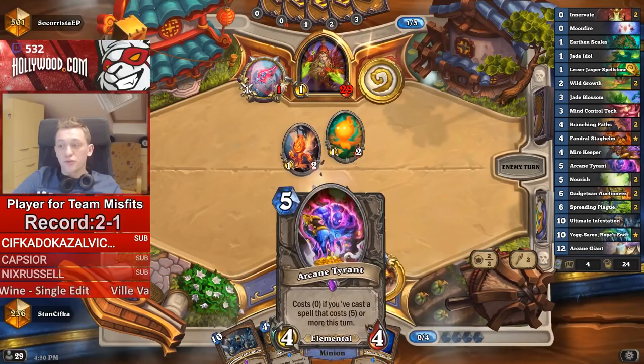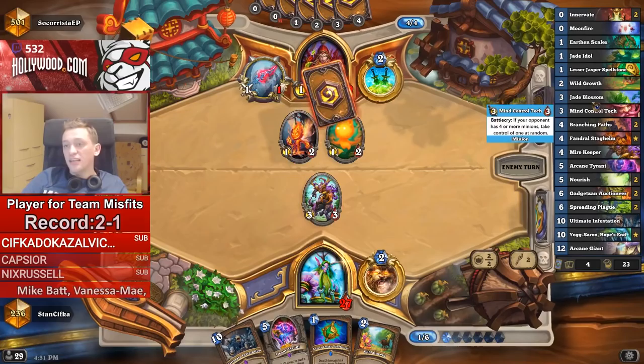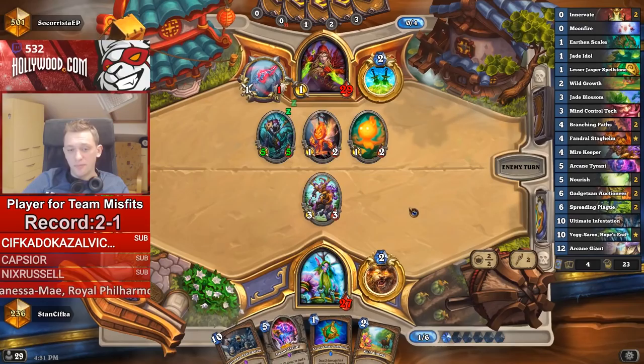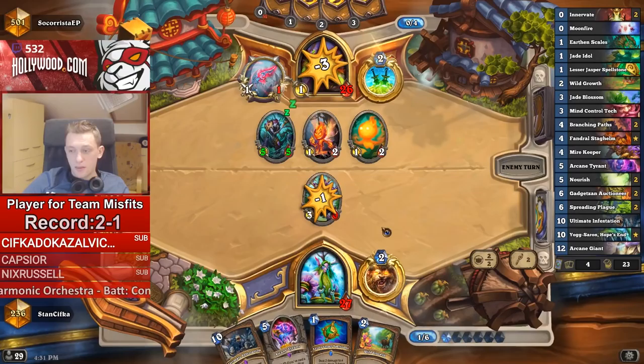Versus Warlock, or against other Druids, or versus control Priest, it really hurts you not to have this in your deck. It's still pretty much playable, but without it you lose a little bit in these control matchups. I don't play Vref anymore so that interaction is gone — but I'd suggest playing Fandral. If you don't have it, you can play Malfurion for example, or a second MC Tech — there are a lot of options for which direction you can go.